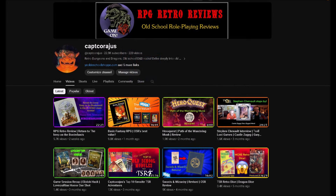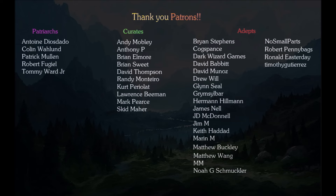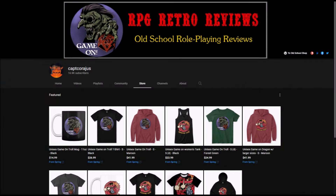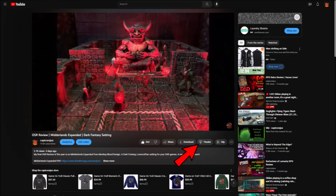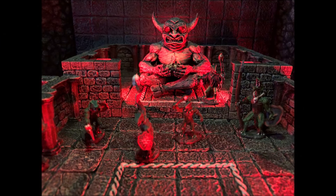Thank you all so much for watching — I hope you enjoyed this review. Next week I'm going to take a historical look back at the first edition Advanced Dungeons & Dragons hardcover supplement Deities & Demigods. I'd like to take a moment to thank my patrons for their support — without them, this channel is just not possible. Please help me out with a like, comment, and share. Subscribe and click the little bell so you get notifications when I upload new content. Check out my Teespring store, the Old School Shop, for some fun gaming swag — t-shirts, carry bags, coffee mugs, and more. Consider supporting me on Patreon as well. If you feel inclined to send a tip, you can do so through my PayPal tip jar or Super Thanks right here. The link for everything is in the description. And as always, my friends, may your D20 roll true, and game on!